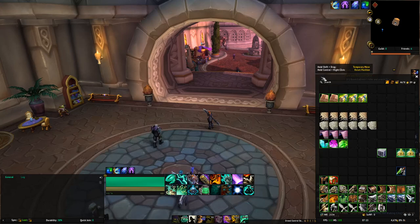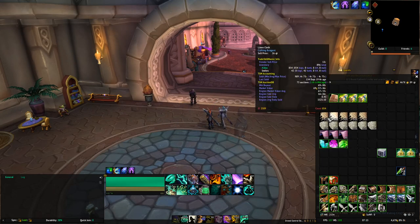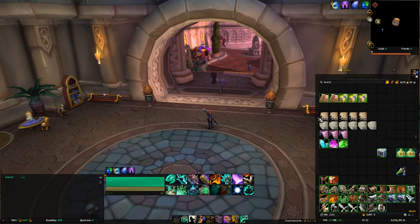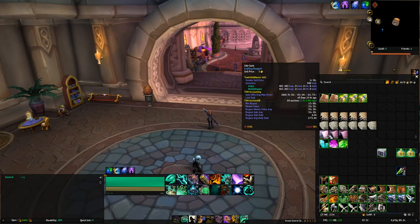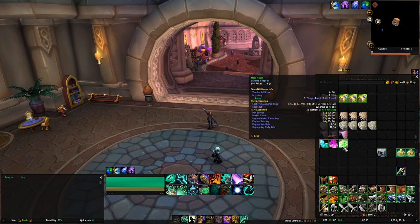Let's have a look at what we got. I'm not going to bother talking about the useless stuff like these recipes. Linen cloth — we got 854. 1,059 wool cloth. 485 silk cloth. Got some lesser moonstone, shadow gem, and master's key.